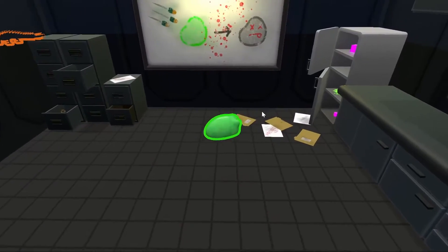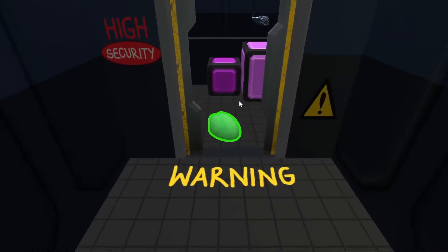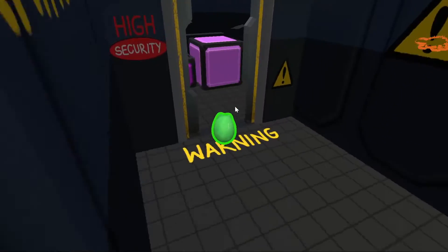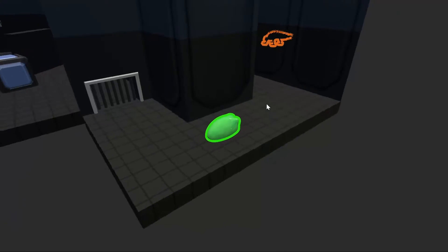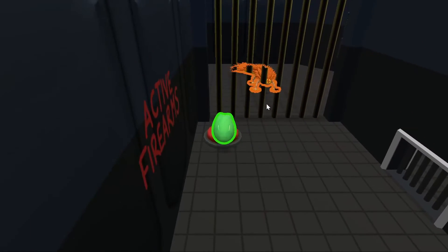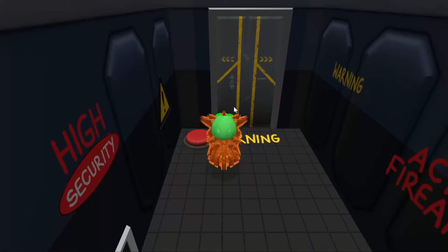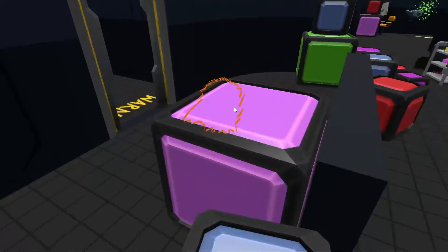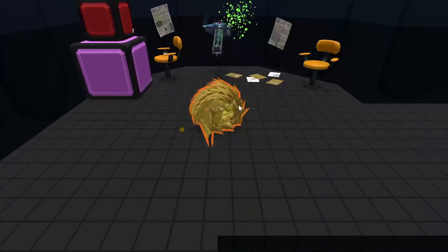This is the last level, which features the armoured creature. This level has active guns — if the slime gets shot by the guns it will die, so we have to find an alternate route to get the armoured creature. The armoured creature can get shot by the bullets and not die.